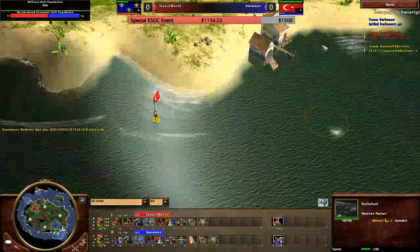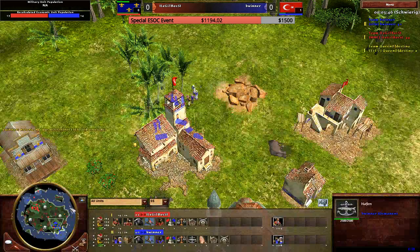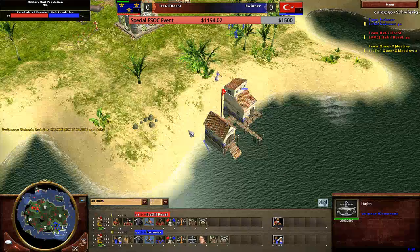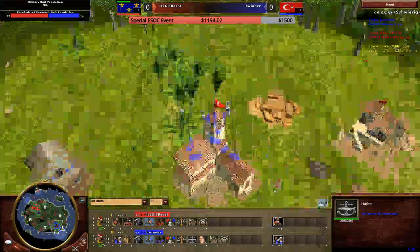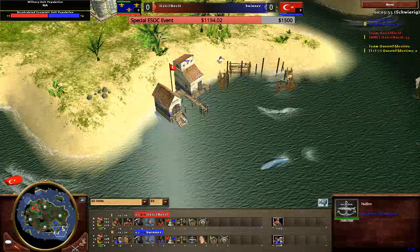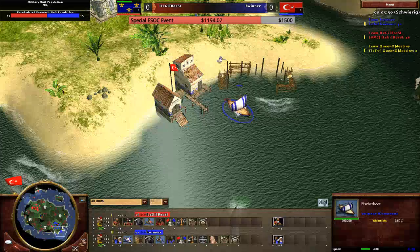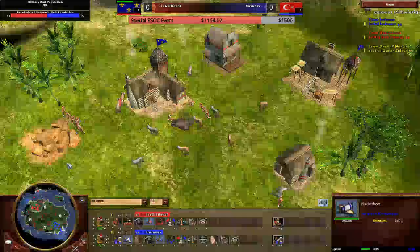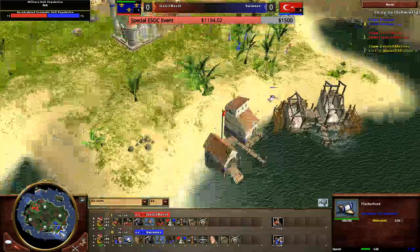He's chopping a lot of wood. He chops wood for his... the dog — I forgot his name, sorry. He chops for a second dock as well. And there's the first fishing boat. The fishing boat costs now 70 wood on EP. So it's pretty easy to go for a water boom.